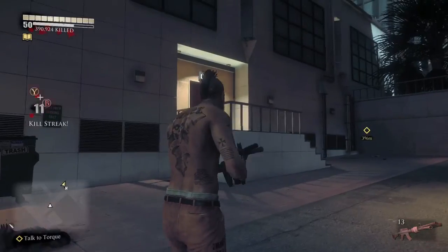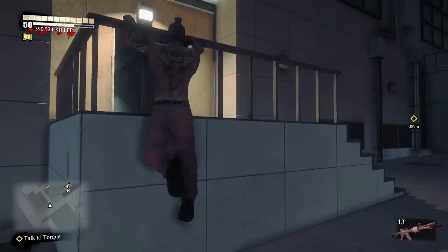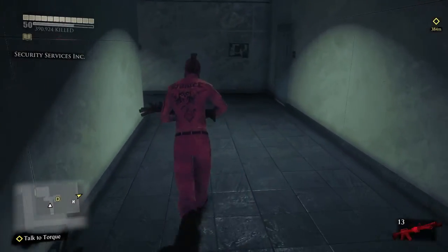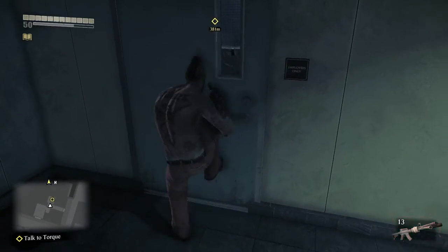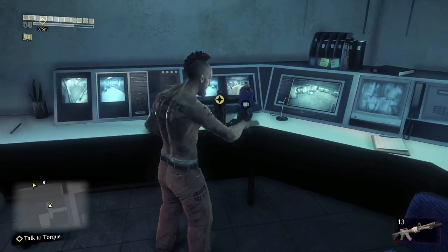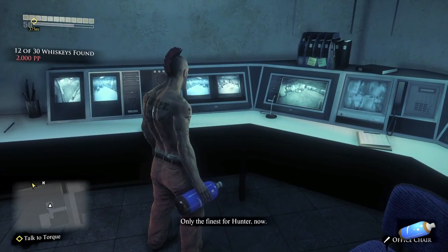Moving up here, this is the back warehousing area — like the security center. Make sure you go in here, and then you want to look for the security office. Bust that down, and then grab it. It's going to be right here next to a soda, so make sure you grab that.